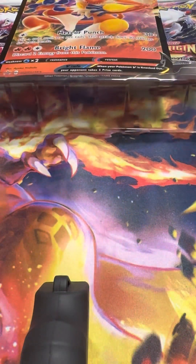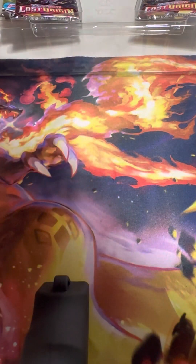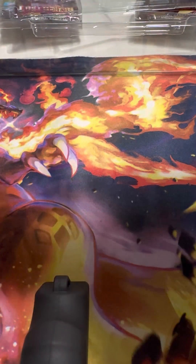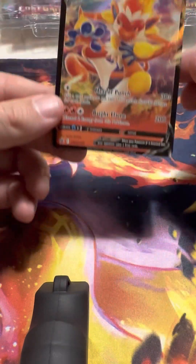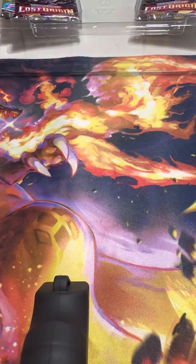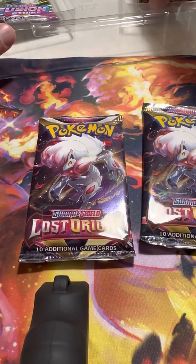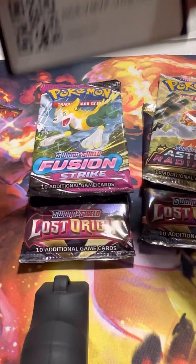Alright, let's get into this. Start with the Jumbo Infernape V. I love those Jumbo cards — those weren't around when I first started Pokemon, so it's kind of a neat little addition to the trading card game scene. I've seen a couple of graded ones, which is definitely interesting. I don't know if those are worth very much. We got the Black Star Promo Infernape V. And this box comes with four packs: Lost Origin, Lost Origin, Astral Radiance, and Fusion Strike. And then we have a code card.